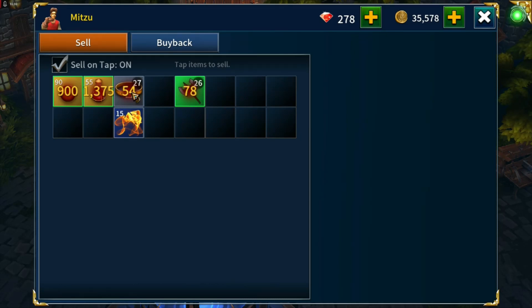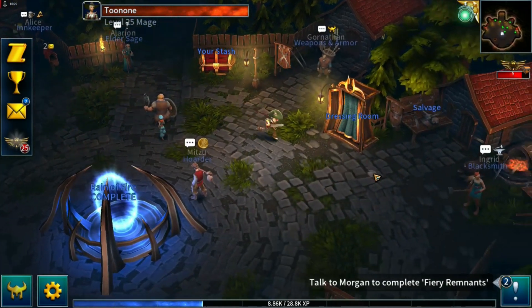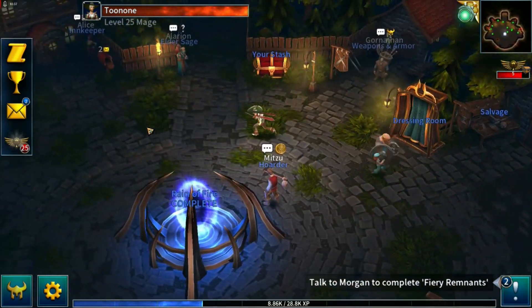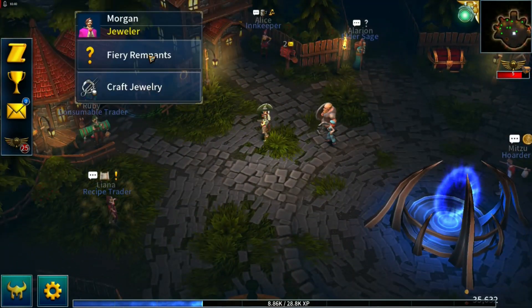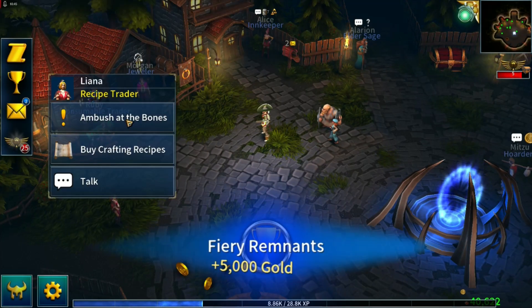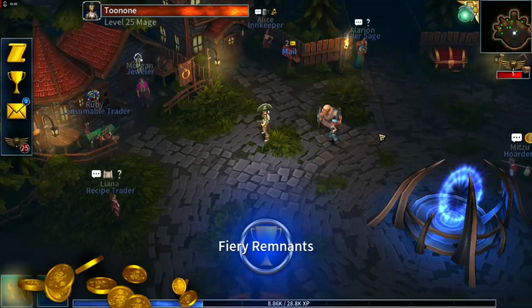Grey items I always sell those. When salvaging, you don't get any essences from them — just basic materials, and there are plenty of those that drop on maps anyway. Grey capes don't give any materials whatsoever if you salvage them, so sell them for a bit of gold. Fiery Remnants is done. Gemstones — yippee. And we have an ambush map coming up.